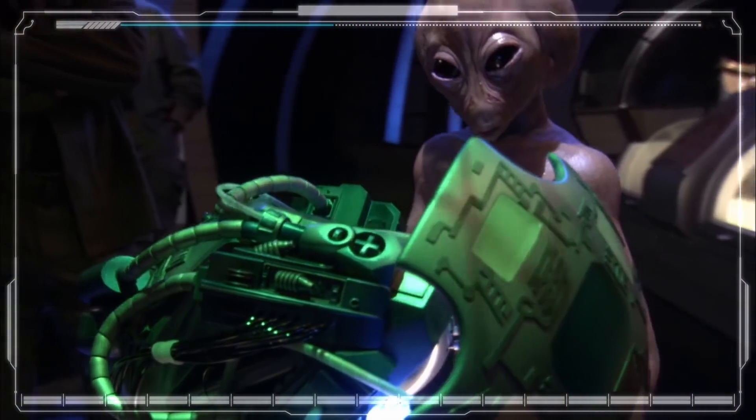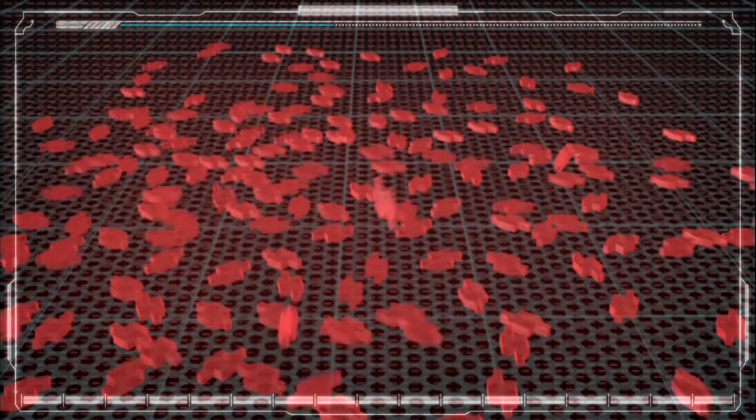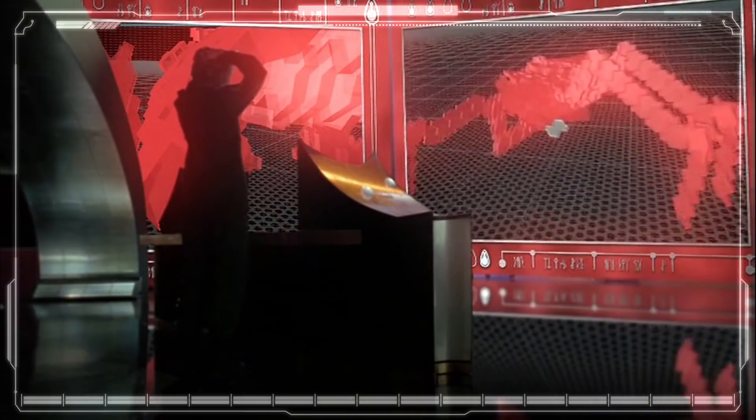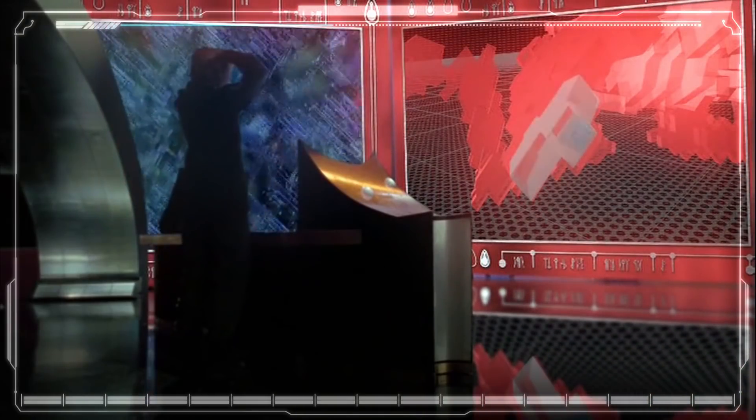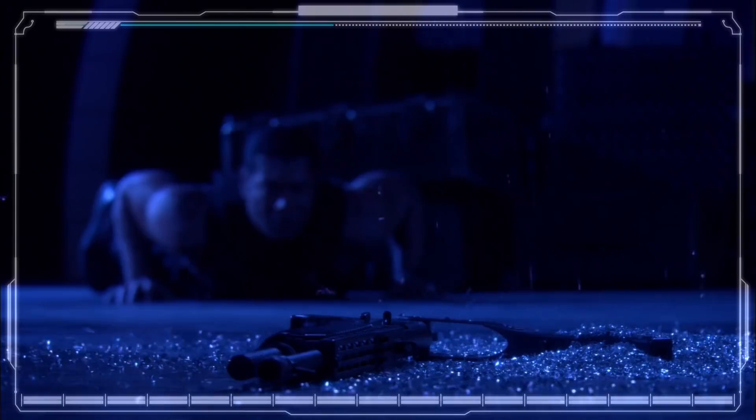Anti-replicator weapons use a common form of energy which disrupts the connection between the blocks that make up replicators and the nanites that compose a human form replicator. By disrupting the Chiron pathways linking each component cell, each individual block or nanite is rendered inert, causing the replicator literally to fall to pieces.